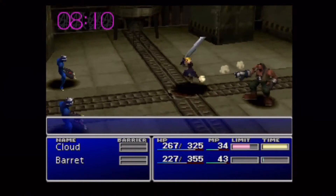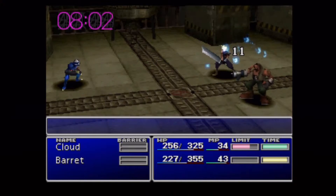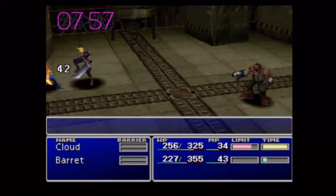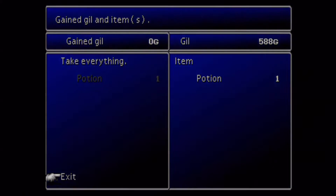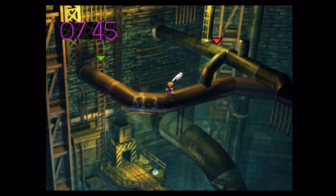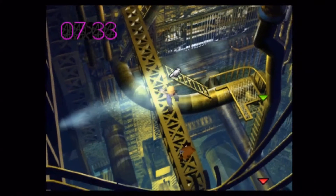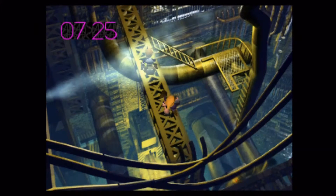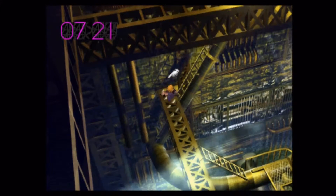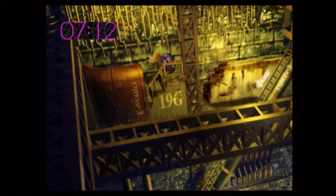Cloud actually has the Braver limit and Barret has Big Shot. In order to get your second limit break for tier one, you have to use that limit I believe eight times. So once Cloud has used Braver eight times, he will unlock his next limit. In order to get his first tier two limit break, that's completely based on how many enemies you defeat — you have to land the killing blow. Also, Jessie's leg is stuck and you actually have to get her leg unstuck, otherwise you cannot leave. Make sure you interact with her before you make your way out.